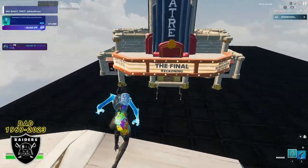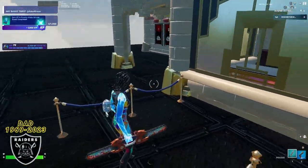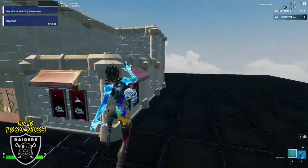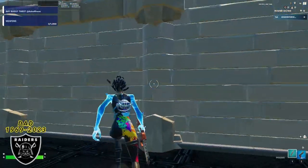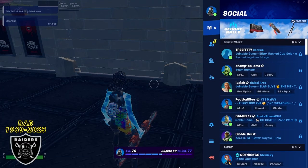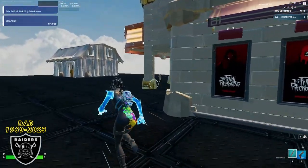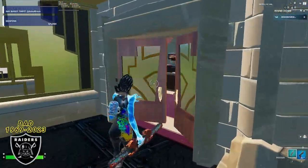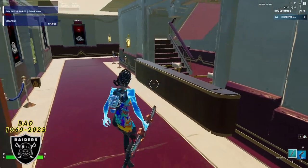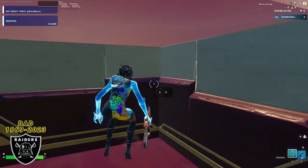Drop down right in front of the ticket booth window, look left on the corner of the golden railing — that's XP button number 3. As soon as you press that one, move to the right, run around to the side of the building, and right in the middle of the stone pillar is the next XP boost. Then for the final boost, run back around, go inside the movie theater, hop over the desk, go underneath the stairs, and in the corner is the final XP button.